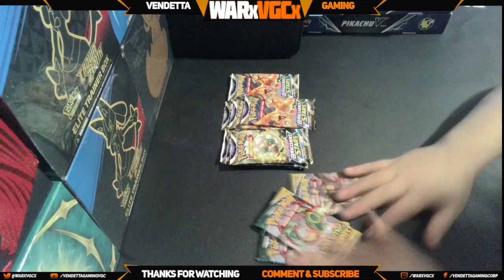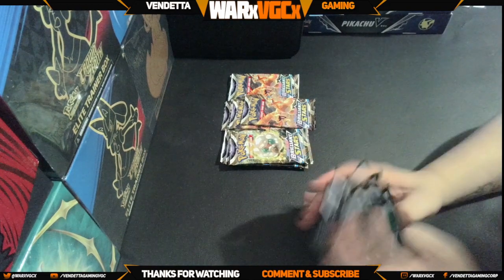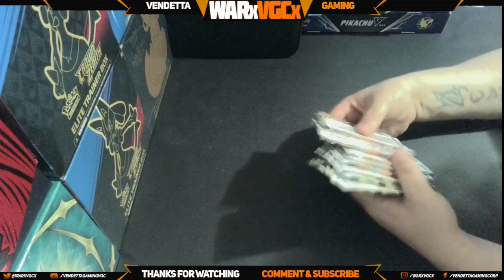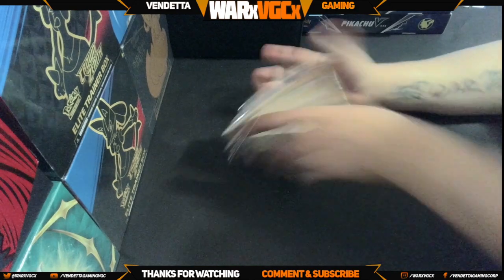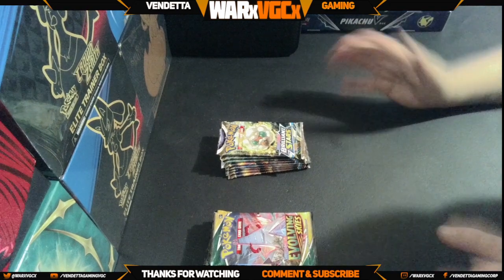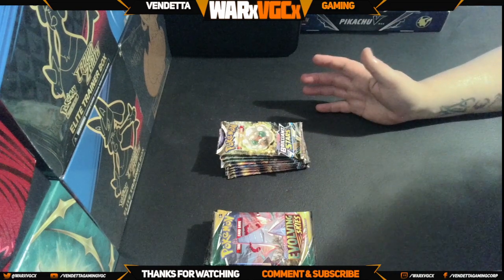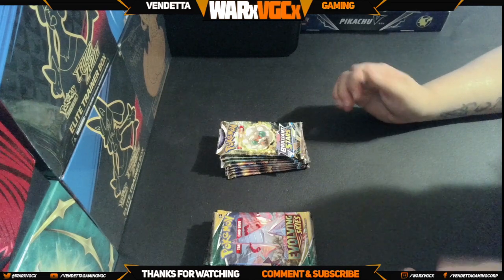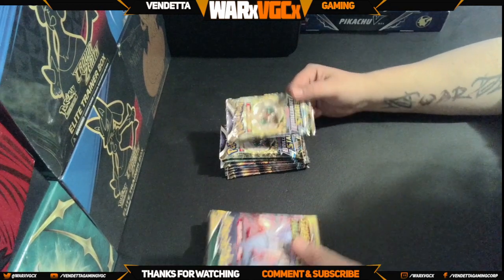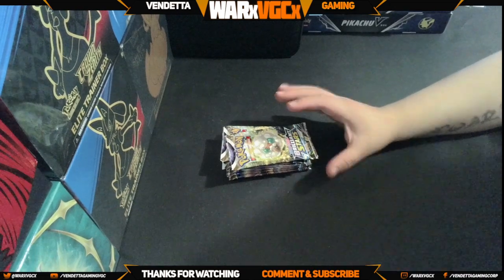Let's see — one, two, three, four, five, six, seven, eight — not bad. And we should have eight of these as well, so we have about 16 packs total — eight of each set. Not bad. If you want to spend 80 bucks at Walmart, you could probably find it at Target too, but at Walmart it's $19.99. That's a really good price. You get Evolving Skies and Brilliant Stars in a box — can't go wrong, they're both great sets. We're gonna go ahead and start with the Brilliant Stars.